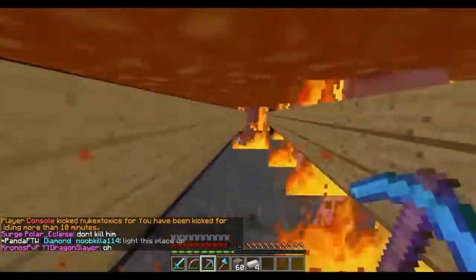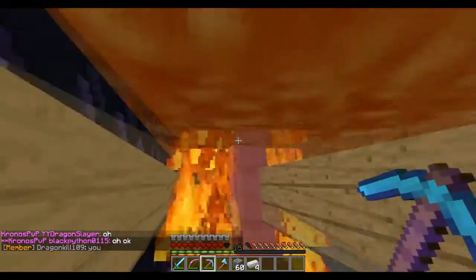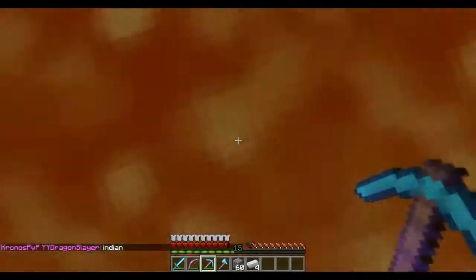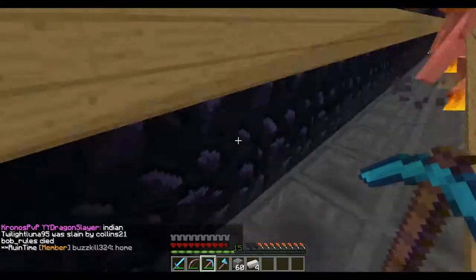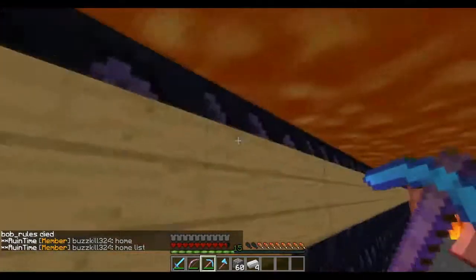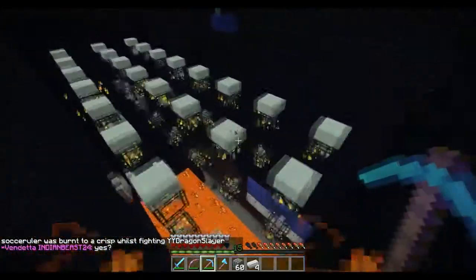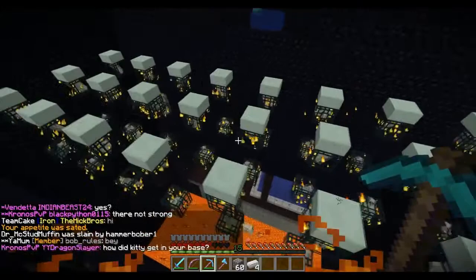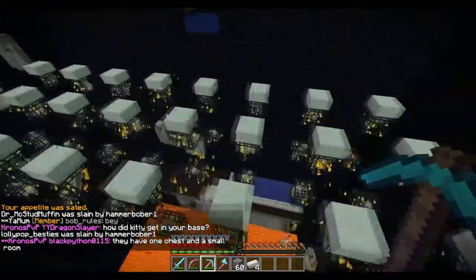Iron golems have a three-block height so their head is still in the lava — that's why they die. But as Minecraft players with a two-block height, we don't die since there's an airspace and signs prevent the lava from flowing onto us. Make sure when you build this that there's one blank air spot and then a sign to stop the lava. There's an iron golem farm tutorial earlier in my Factions Let's Play series — it's around episode 12, just look at the titles to find it.